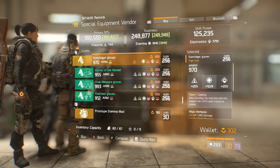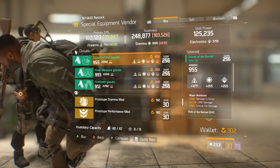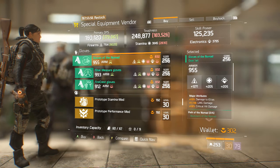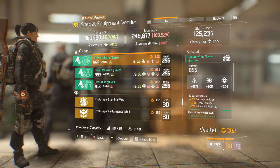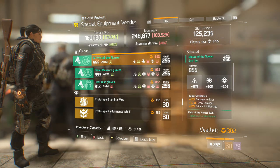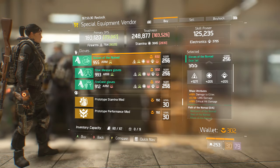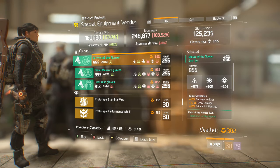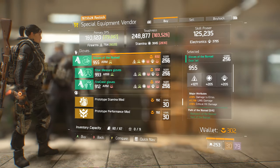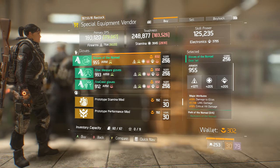We have a Sturdy Holster and Cunning Gloves. The Gloves of the Nomad are actually very good — they have good armor, max firearms, damage to Elites, LMG damage, and critical hit damage. Nomad is actually very good for PVE content, and damage to Elites, LMG damage, and critical hit damage are going to be really good, especially with Meticulous. I would definitely pick up a pair of these.